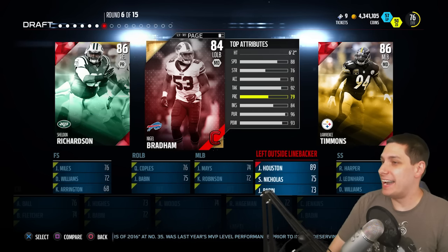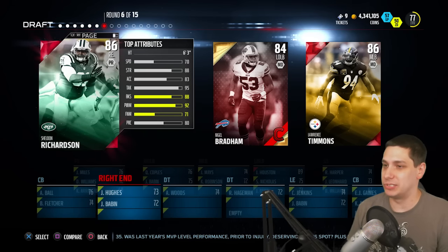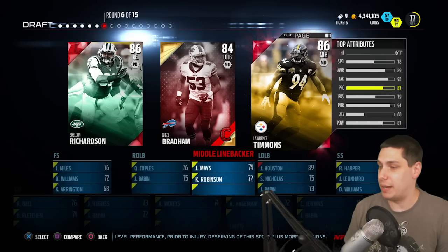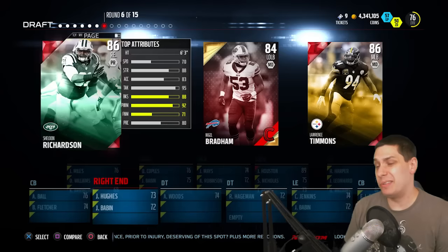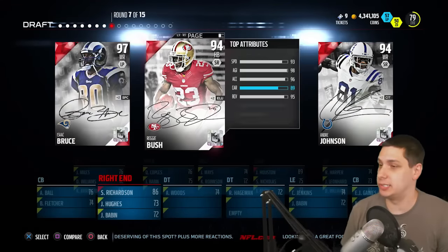Now we're on the defensive side of the ball, and it's almost certainly going to be Sheldon Richardson — he's one of the slowest defensive ends in this game at 70 speed. Nigel Bradom I know is quick at an 88. Lawrence Timmons is slow actually for a middle linebacker, but still not anywhere near as slow as Sheldon Richardson.